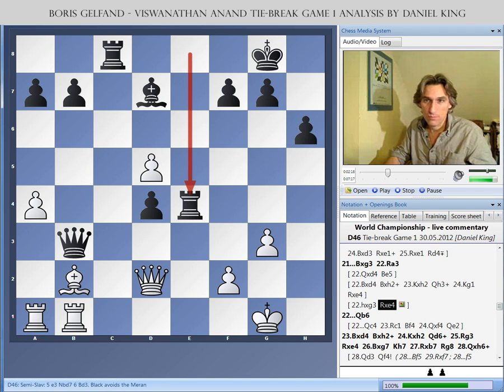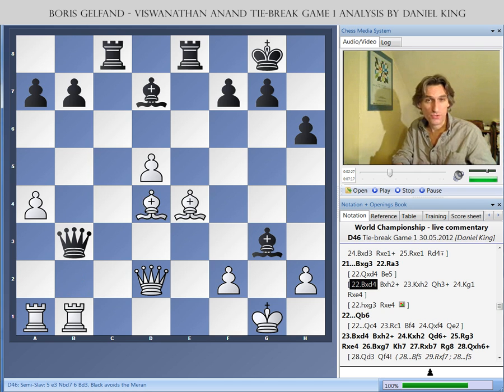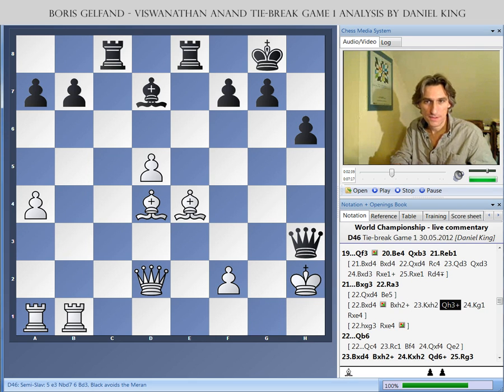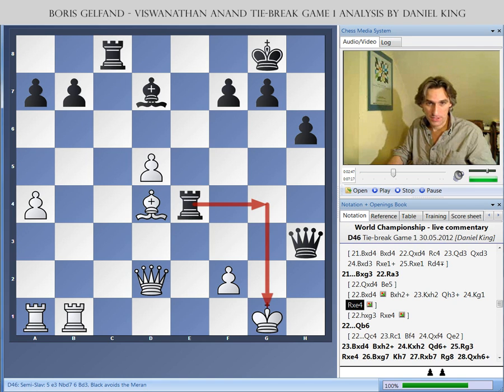Black has won a pawn and even white's king looks a bit dubious. Bishop takes pawn is an interesting move because that unmasks an attack against the queen. But black has an excellent response: Bh2, the queen swoops across, and the rook comes down to take the bishop. And here is a devastating threat of Rg4 — that's going to be checkmate.